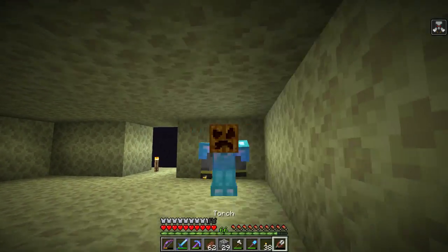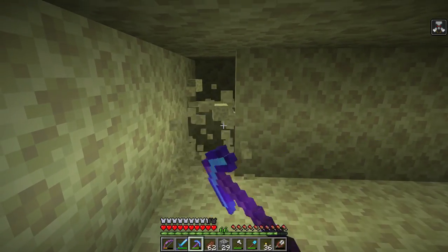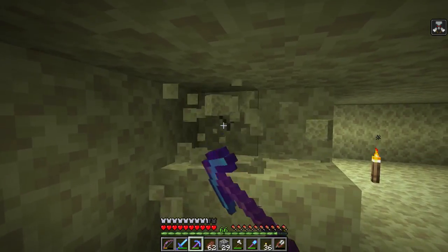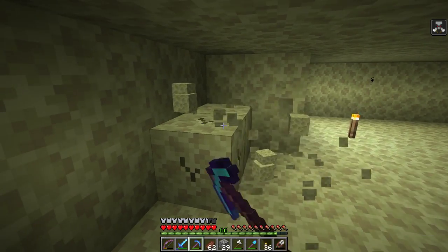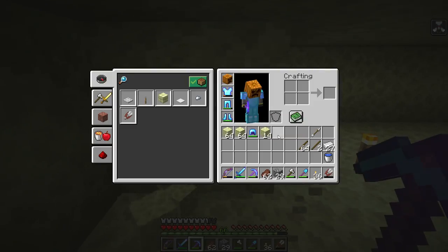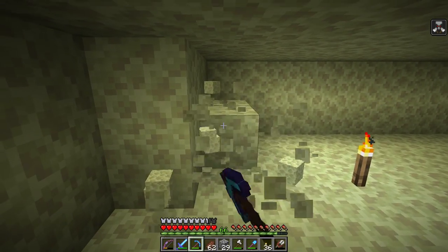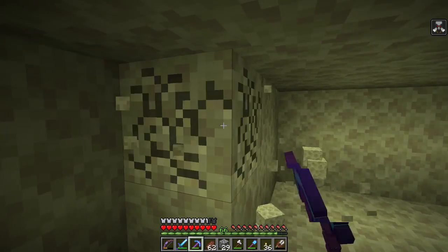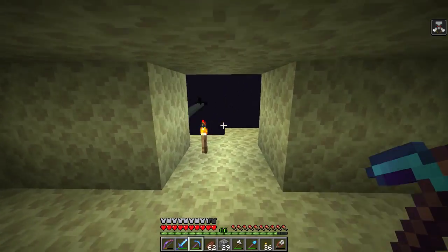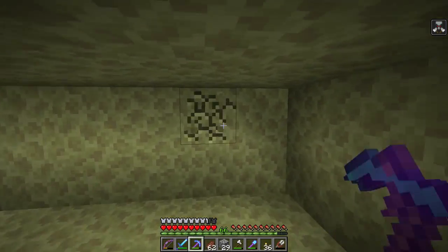That's the only goal. By the end of the episode the outside will be terraformed, the inside will be built, and we'll have some bookshelves in there too - hopefully, fingers crossed. I need to check the sugar cane, but it'll be all done. I need end stone for what I'm doing - a particular block crafted with this stuff - so I'll continue hollowing out this area until I have enough.